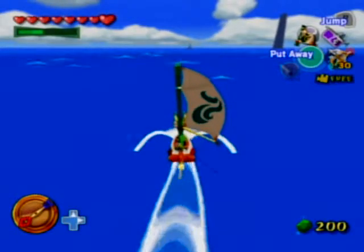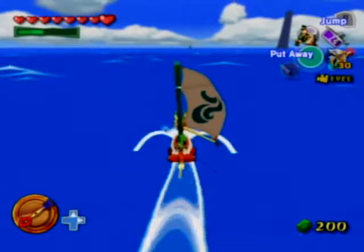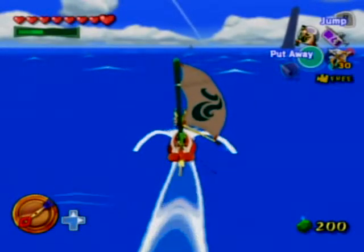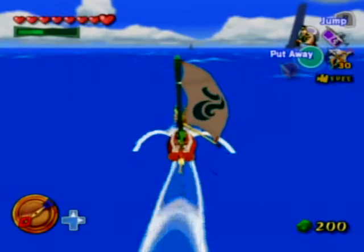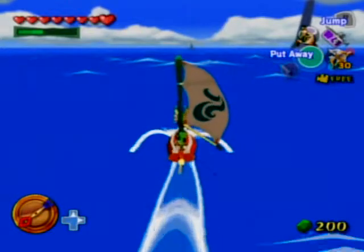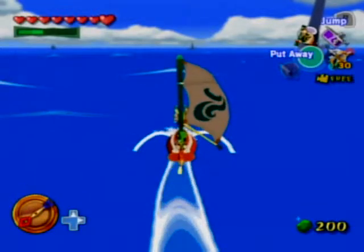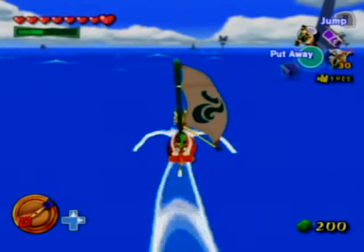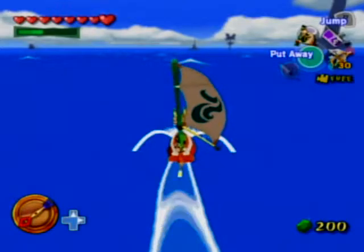In total, there are around six to eight fairy islands you can go to. Some of them might just be fairy fountains, but at least six give you items. I believe one gives you a bigger wallet — the ability to hold 1,000 rupees. One gives you the ability to hold 60 bombs, another 60 arrows, another 99 bombs, another 99 arrows, and the last one lets you hold 5,000 rupees.